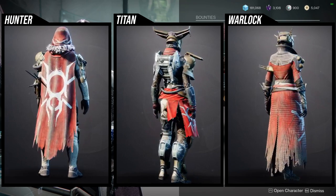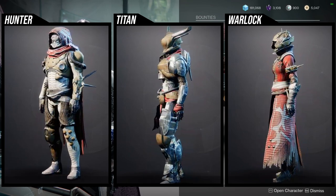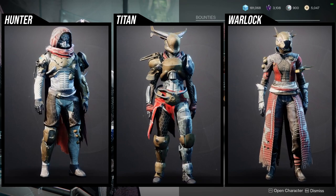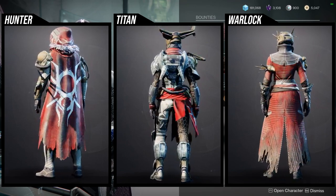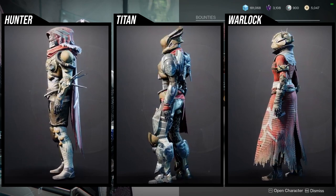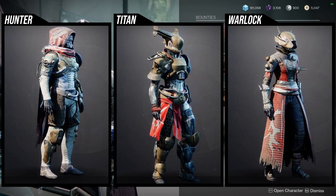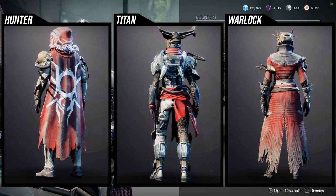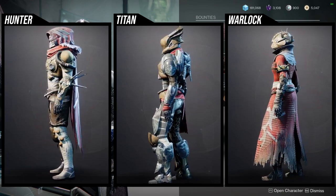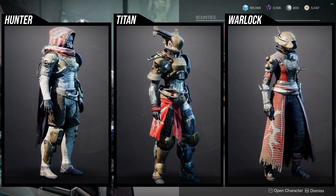I'm not going to speak too much on this because Ada has already sold this one before. For the Hunter, the helmet is pretty cool, the cloak is definitely cool, but you're going to have some trouble with it because it colors really badly — mostly because of a discoloration that applies to certain shaders as well. The boots and the chest are probably the only ones I would say are not that great.